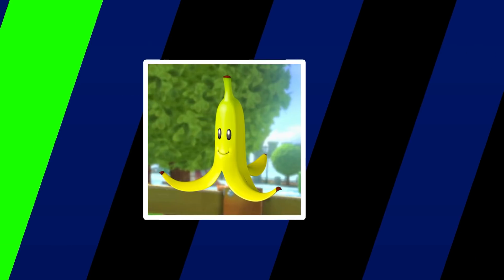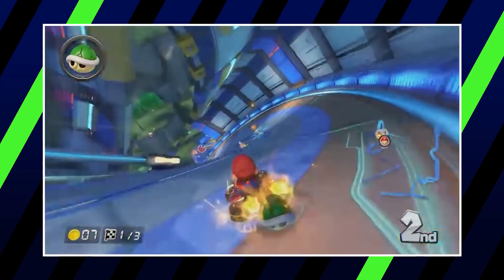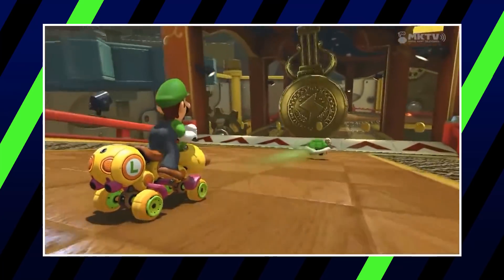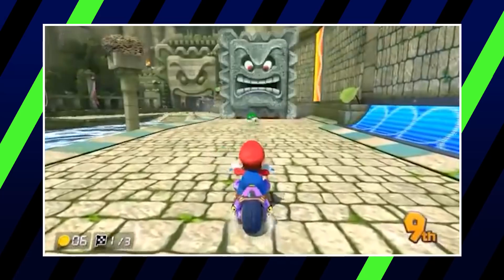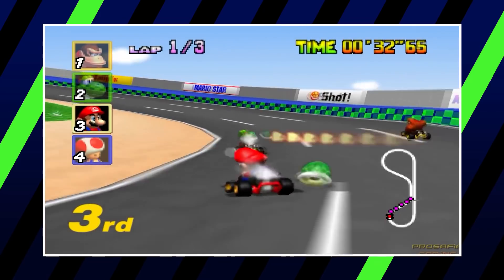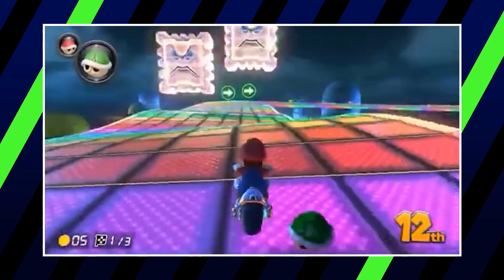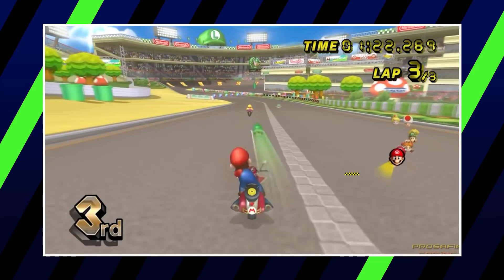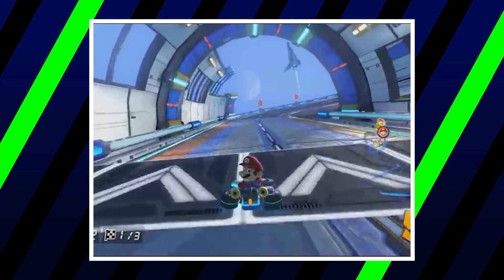Moving from one common item to another, we have the green shell. The green shell is like the banana in that it's also commonly used as a means of defense from incoming attacks. Where the green shell shines a bit more than the banana, however, is in its sniping ability. It can be launched forward or backward in a straight line, and it can bounce off walls a few times. It can be very satisfying to hit someone far away or behind you, especially if it ricochets first. The most deadly instance of the green shell is probably when you get it to bounce off two narrow walls really fast when someone is close behind.